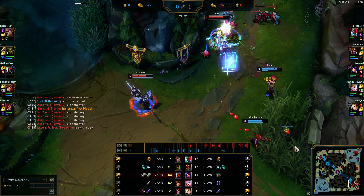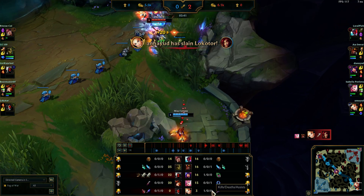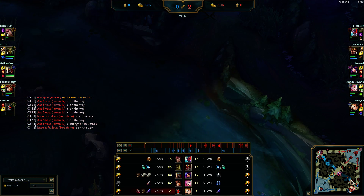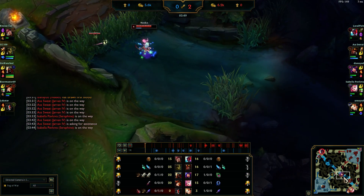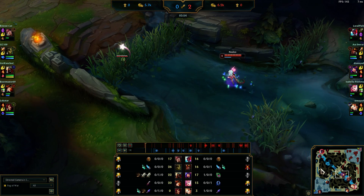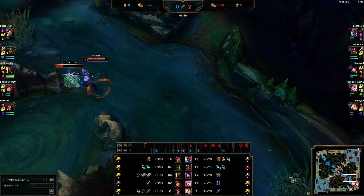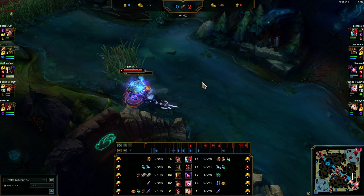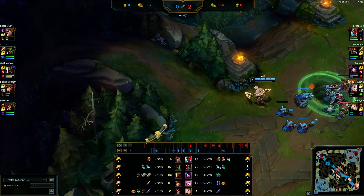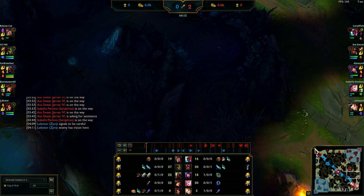I get one kill — not first blood because Niko in mid lane got that. I start pinging that I'm going for scuttle crab and Niko comes down to help me out — perfect play by her. She has no laner, she's essentially laning against the jungler, so I know this can't be contested. I take it. I'm down farm now because he cleared the mid wave, but I have a kill under my belt and I'm gonna clear these two camps.